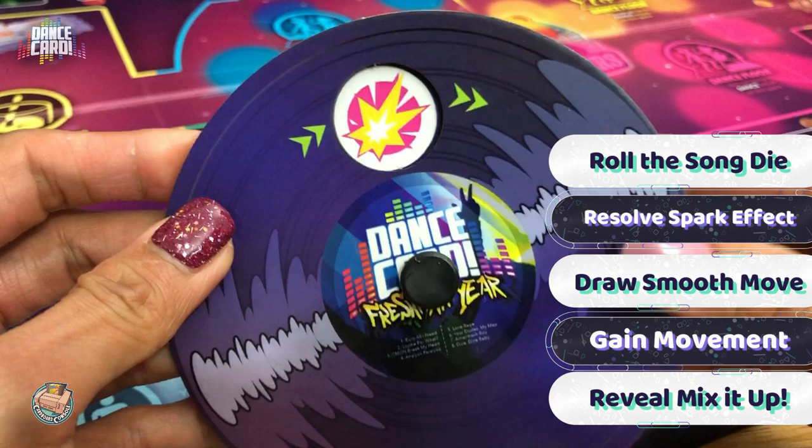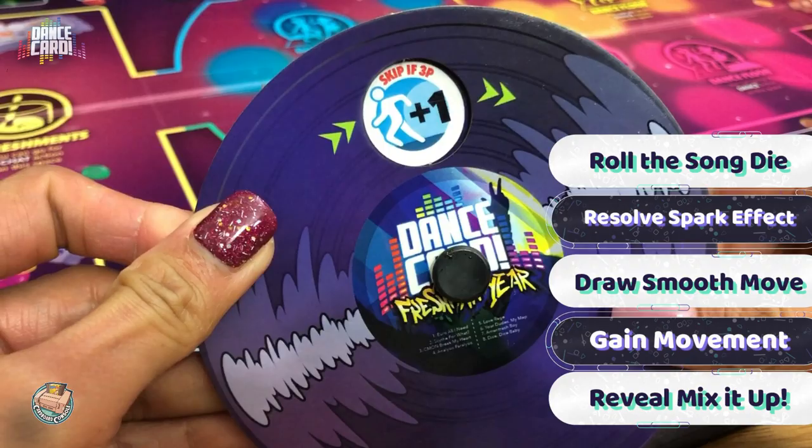In the spin phase, the active player takes a spin dial and rotates it to the next icon, resolving the shown effect — either rolling the song dice, resolving spark effects on cards, drawing smooth move cards, gaining additional move actions, or revealing the top of the mix it up card. All of which either give you positive or negative effects you have to react to.